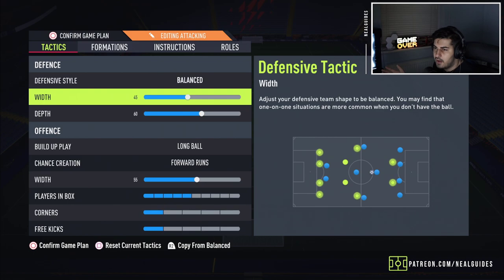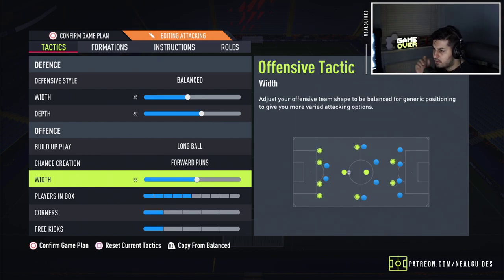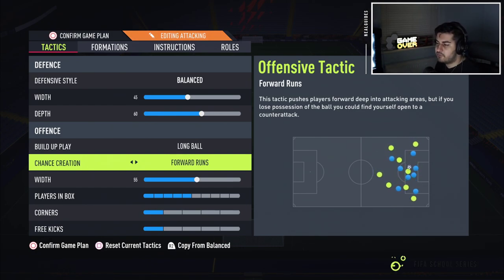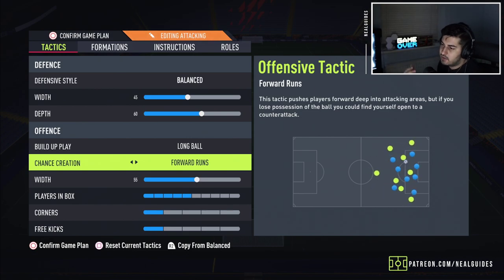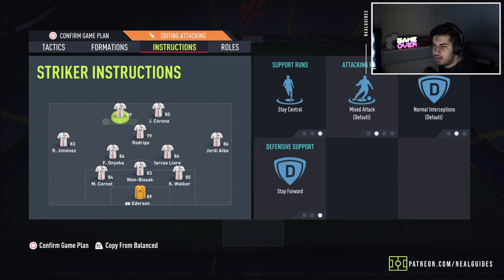I've gone with the 3-5-2: balance 45-60, long ball 41-55, players in the box 5. The width I've been playing around with — going back to 60, then 65-55 — I've still not decided. I'm chopping and changing things after patches, seeing how everyone else changes their gameplay. Tactics change not so much due to patches but because of how people play FIFA — if everyone finds out a chip shot meta or strafe dribbling sprint exit meta, then how you defend changes. It's influenced by server delay and how your opponents play. You always have to adapt to your opponents.